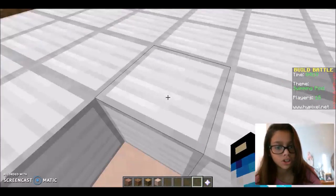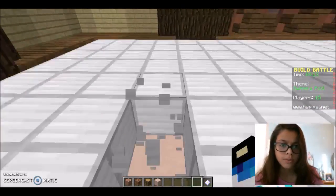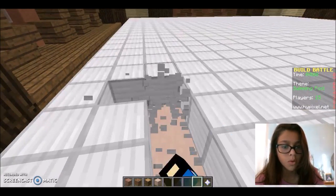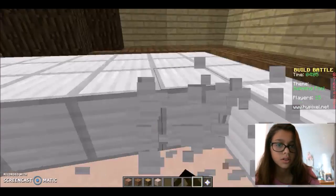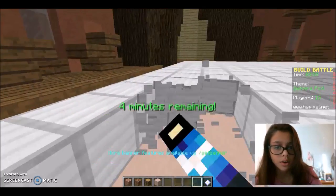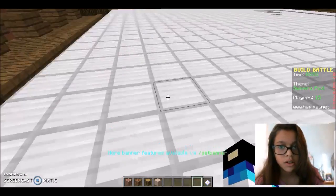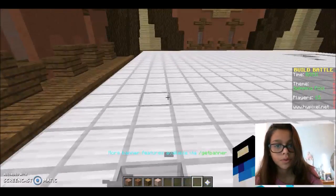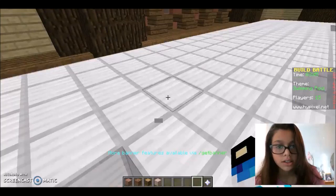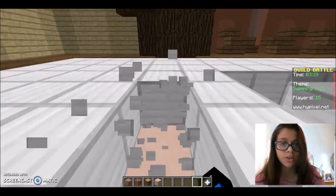I'm just gonna get in here and make a nice little swimming pool — but mine's gonna be luxury. This auto jump is really annoying me. Sometimes it's useful, sometimes it's just not — when you don't want it, not very useful. I need to dig all this out, and I want to have some tanning beds where they can lay down and just relax in my pool.